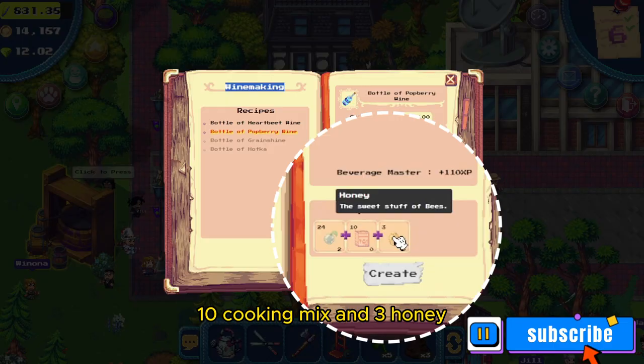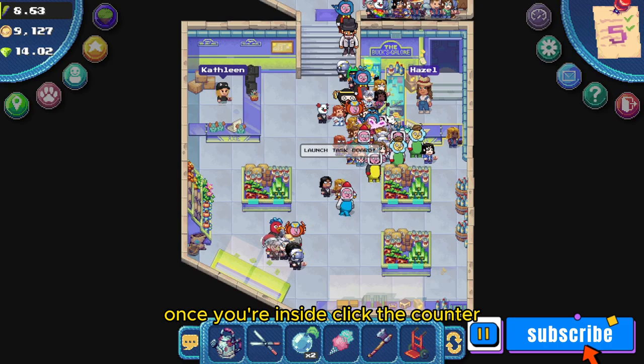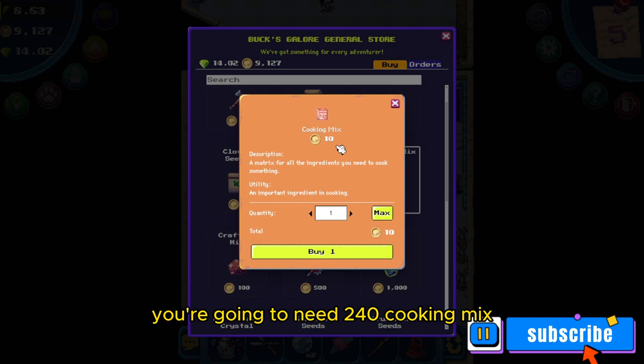If you don't have the ingredients yet, go to Bucks Galore to buy what you need. Once you're inside, click the counter and buy the cooking mix. You're going to need 240 cooking mix to complete this challenge, which is going to cost you 2,400 coins.